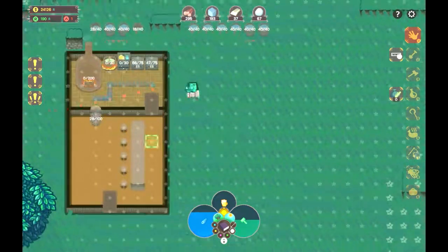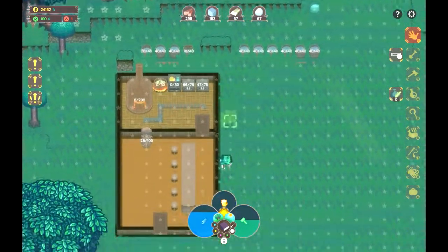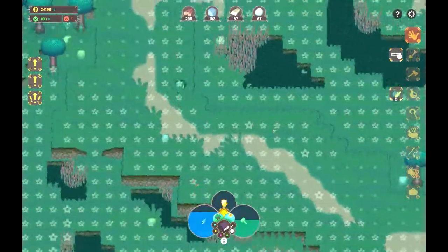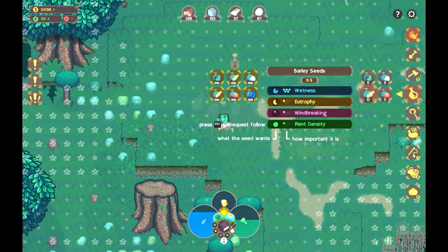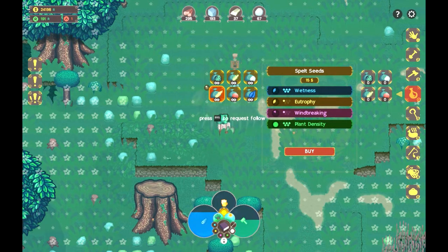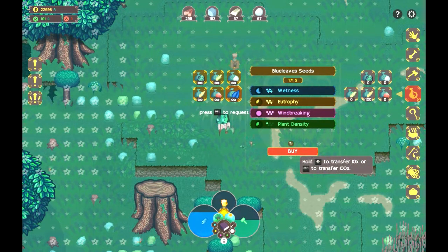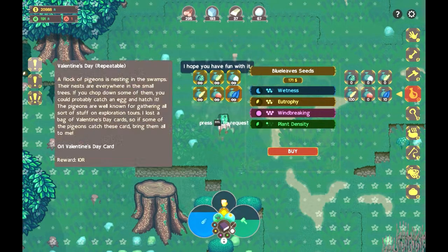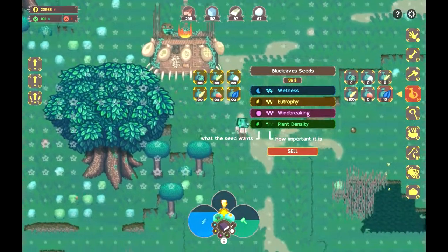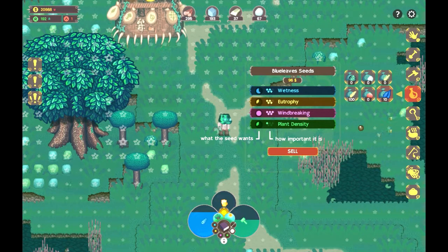Rye bread, delicious. Leaves and spelt — I should actually get a lot of spelt, and some blue leaves. Very spendy, but I do need them for the quest.